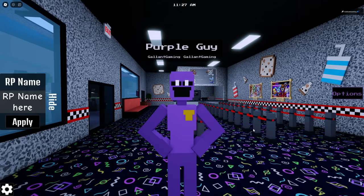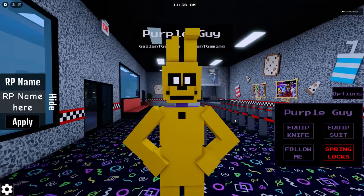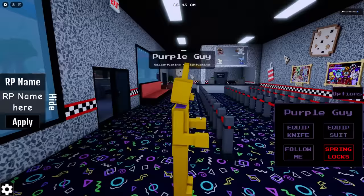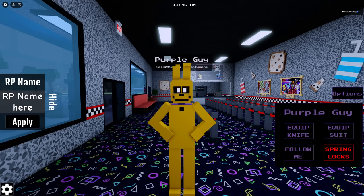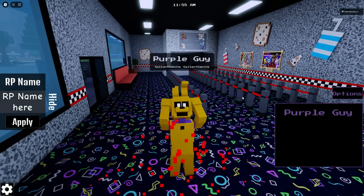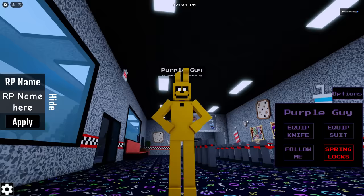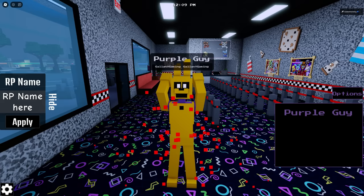Last but not least is the Purple Guy game pass in Fazbear's Revamp RPP2. You go into options, equip the suit, and get the spring lock option. Like FMR, you can see the human underneath the suit. This one is the most unique — it is the only 8-bit one out of all of them. He's laughing and dead. Despite not being as detailed, I think this might be one of the best spring locks in the entire Roblox sphere. At the very end he's completely gone, all hollow, and then he comes back alive.